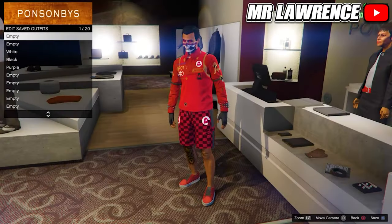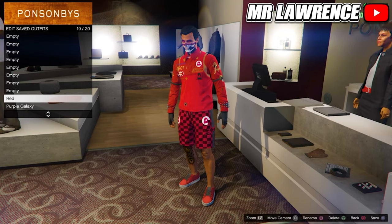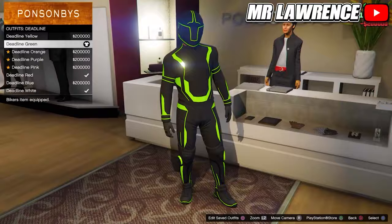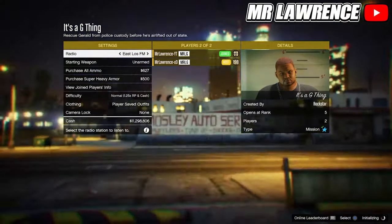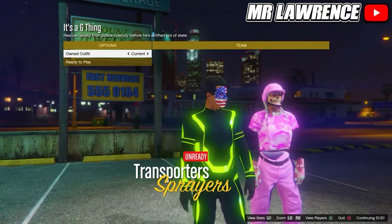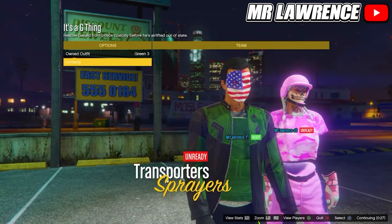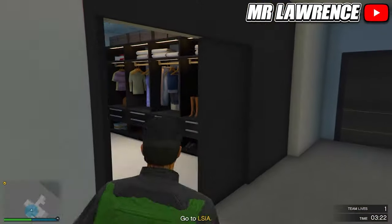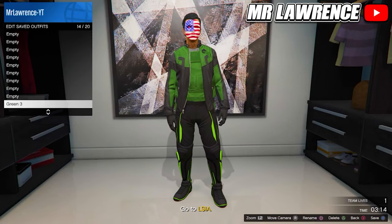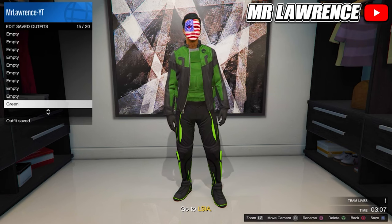Now go to the clothing store, delete the red outfit in your first slot and save this outfit in slot number 19. For the next green outfit, you will need to equip the green deadline outfit. Then start the mission again, change the clothing to player saved outfits and start. Now switch your outfit three times to the right and ready up. Delete the green component outfits and save this outfit in slot 15. Then quit the mission.